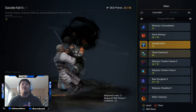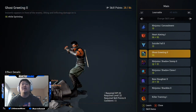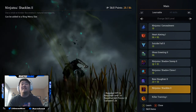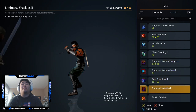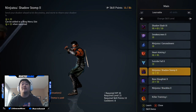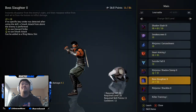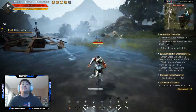Ghost Greeting is the one we didn't look at - it's cool but not exactly the most important thing. I kind of want to get it because I do a lot of sprinting from enemy to enemy. Ninjutsu Shackles is a cool attack but I don't think I need it now. Boss Slaughter is also cool. I think I'm going to pick up Ghost Greeting, so that gives us 20 points left. I think I'm going to get Boss Slaughter - maybe not the smartest choice but that's the one I'm picking up. Like always we can always reset our skills, so it's not a big deal.